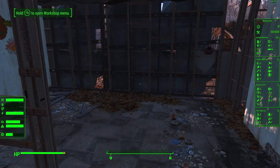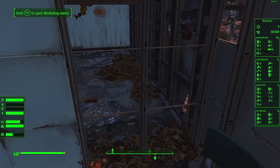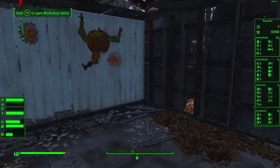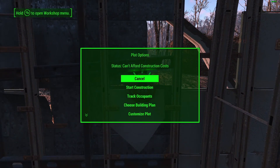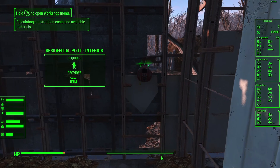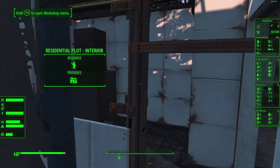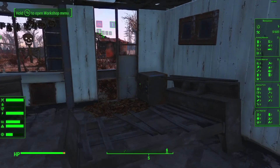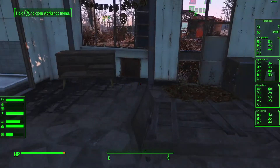I think we're good - I think I'm happy with that. I think the walls will hide it. Start construction - begin. We've got room in here to do another one. I'm going to do this one a little tricksy.